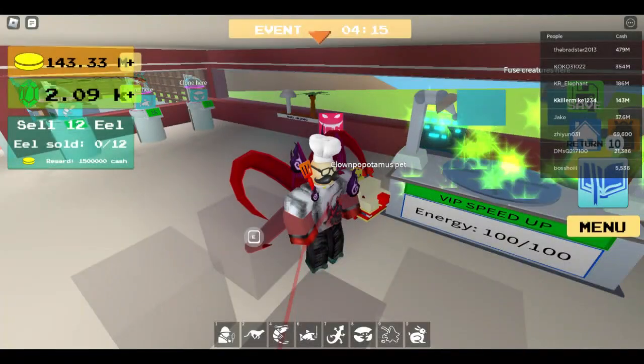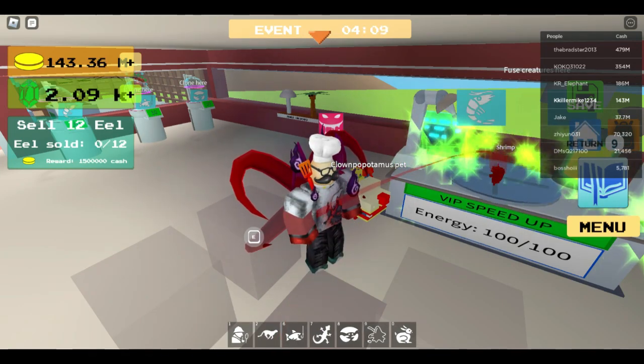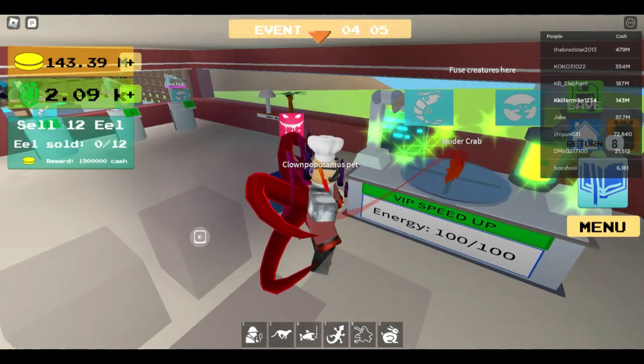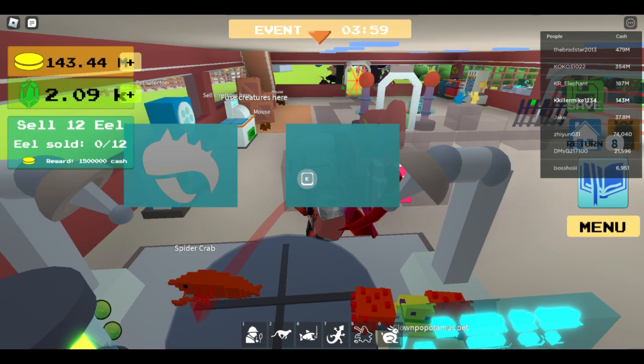Okay guys, now we're gonna fuse some things. The first fusion is the shrimp and the crab, and that gives us the spider crab. Spider crab, spider crab — isn't that just a lobster? Looks like a lobster.